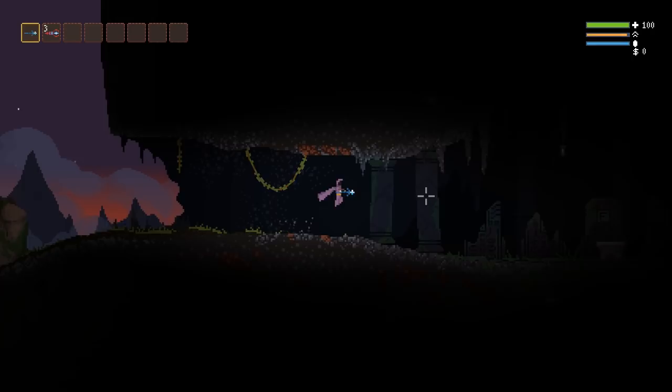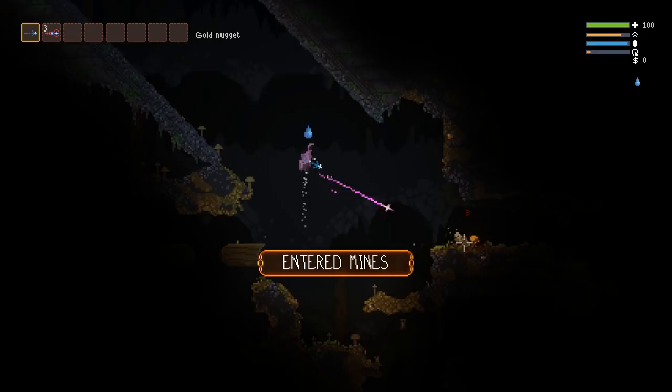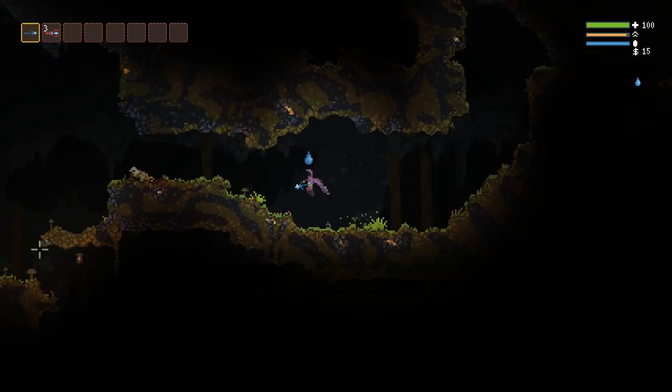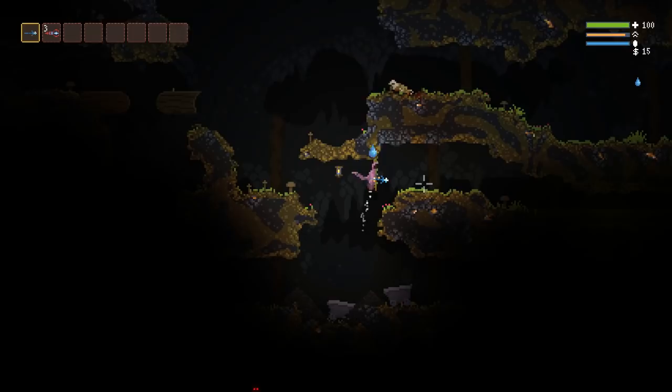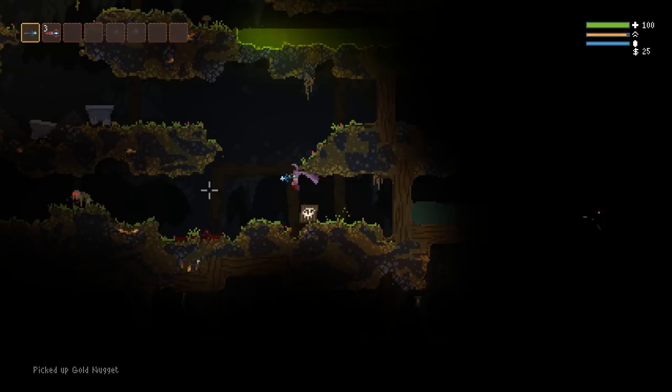Hello, welcome back to Noita. Today we're going to try playing this game in an unconventional way. Instead of just heading down and clearing this area deeper and deeper, we're going to backtrack, go to the pyramid, then go to a place called the Dark Cave, which is past the collapsed mines all the way to the west. From there we're going to try to get to the Twisty Passages biome.